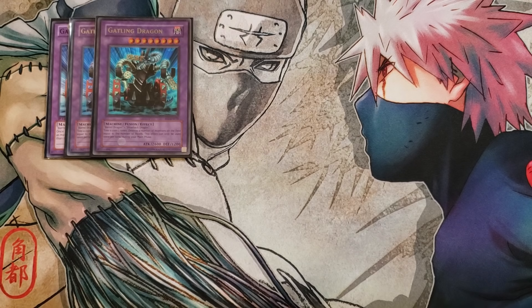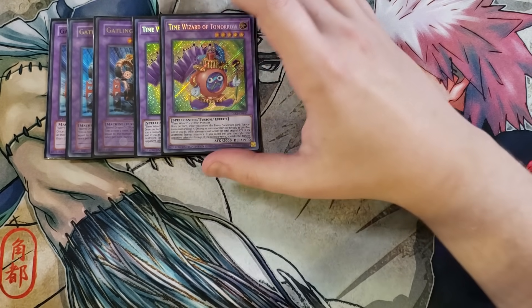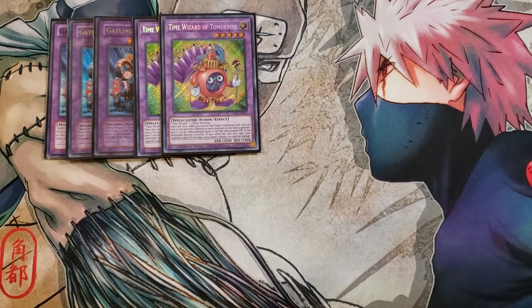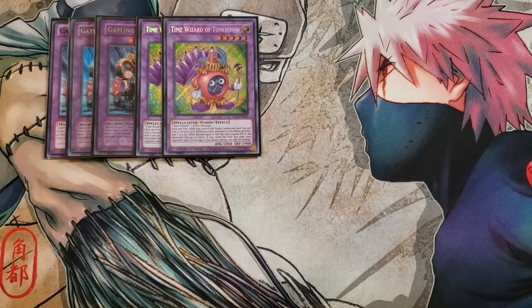We then play two copies of Time Wizard of Tomorrow as a personal tech card. It takes a Time Wizard plus any effect monster to summon, but since we're playing King of the Swamp as a fusion substitute, you can use King of the Swamp plus any monster in the deck to summon it. Once per turn while you control this fusion monster, you can toss a coin and call it — it destroys as many monsters on the field as possible and inflicts damage equal to half the total original attack of the destroyed face-up monsters. If you call the coin toss right, your opponent takes the damage; if wrong, you take it. It's an all-or-nothing card that can win or end the game.